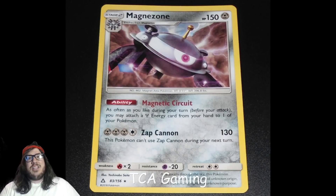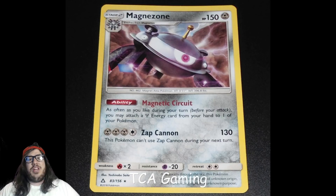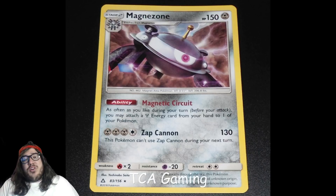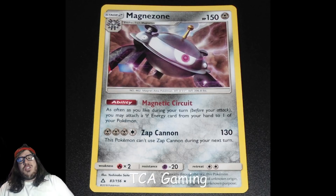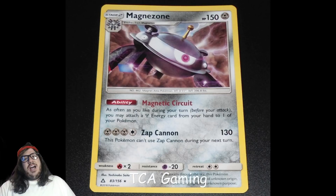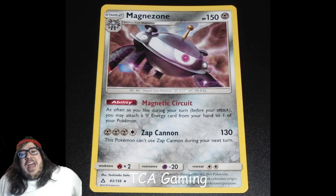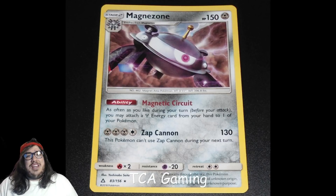Next up is Magnezone at number 9 with 18 votes. There's a lot of Metal love in this set. Magnezone has the Magnetic Circuit ability: as often as you like during your turn before you attack, you may attach a Metal Energy from your hand to one of your Pokémon. It's straightforward — we've seen this kind of ability before, like Blastoise with Deluge or Delphox with Inferno Fandango. There's also a Magnezone with a Lightning version, but that one hasn't seen as much hype.